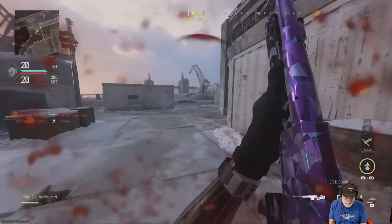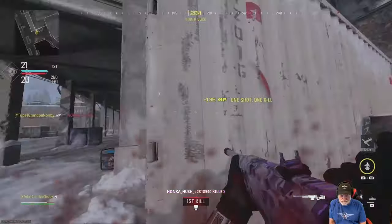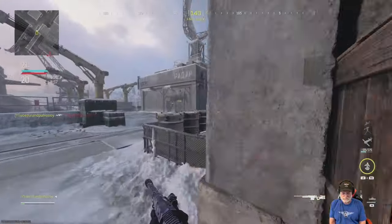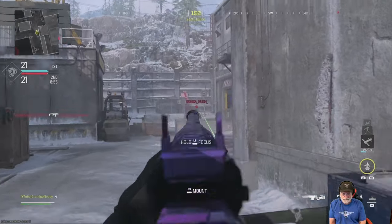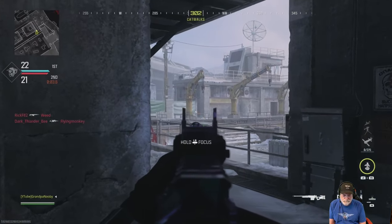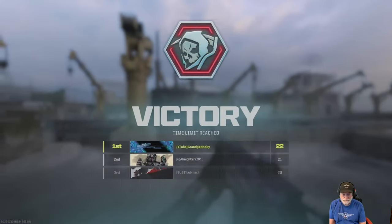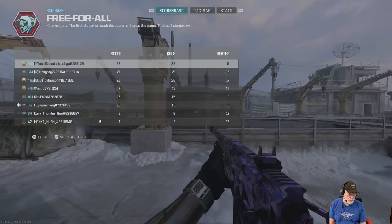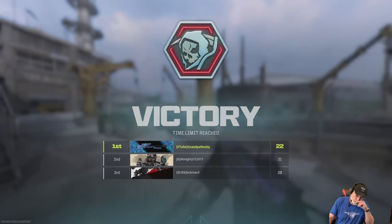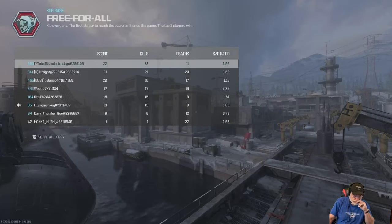Is there somebody sitting there? There he is — he came out from behind the barrel. Grandpa hit him over the barrel. You can really feel the slowness running around. I think the Victus is designed for long-range maps. There's a victory, but it's not a Snickers victory — it was a slow, camping lobby and we didn't get to 30 kills. Grandpa better do better; forget that one.